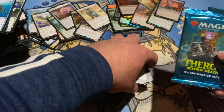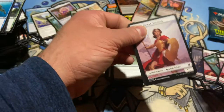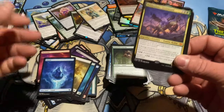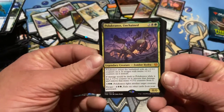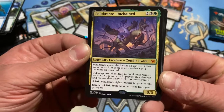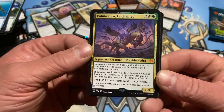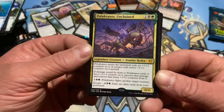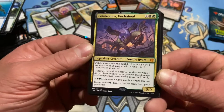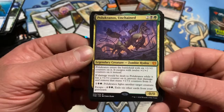Two packs left, three more hits left in this box. If there are I'd be very surprised but I'll take anything. And another Mythic — Polukranos Unchained! Enters the battlefield with six plus one, plus one counters. It escapes with twelve plus one, plus one counters instead. If damage would be dealt to Polukranos while a counter is on it, prevent the damage and remove that many counters instead. Make it fight another creature. Escape by exiling six other cards from your graveyard. Yeah, green-black graveyards — they like that kind of stuff.